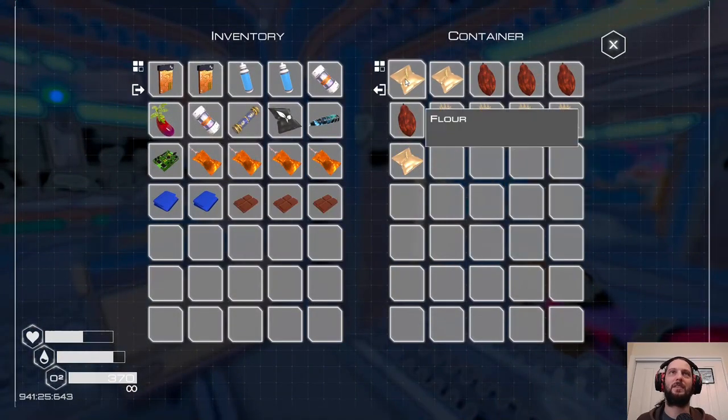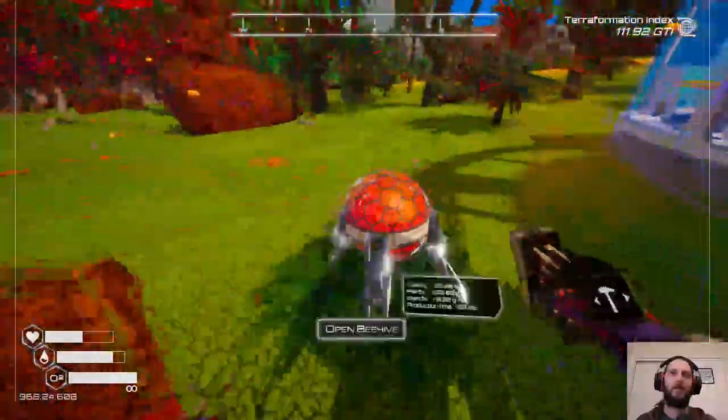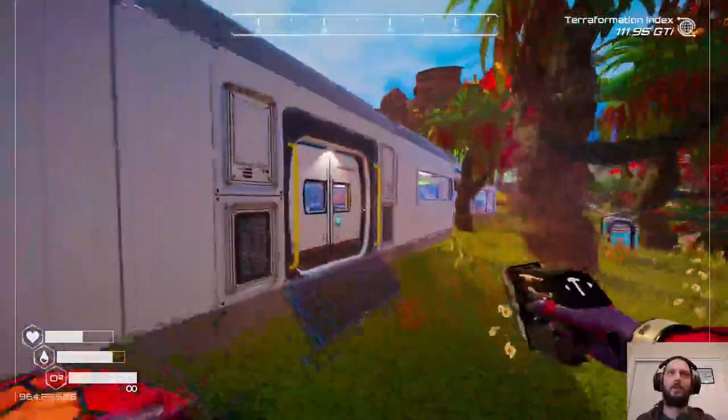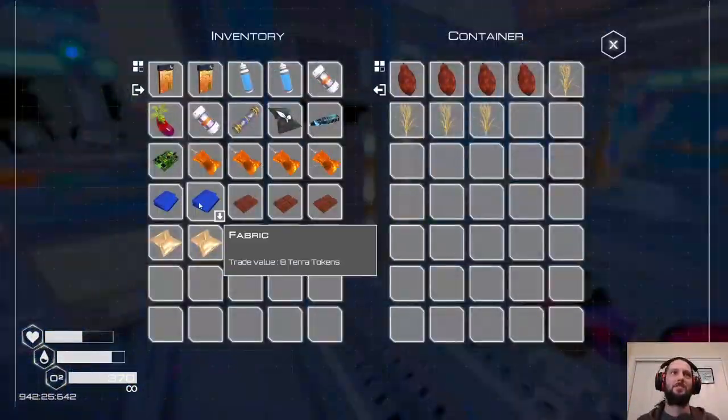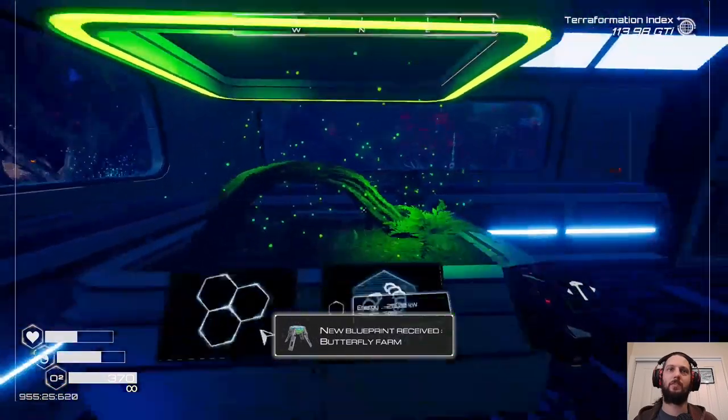We have enough — if we can get three honey, then we will have enough to make a cake. No honey yet. Let's just put that in there for now. Butterfly farm — there we go.